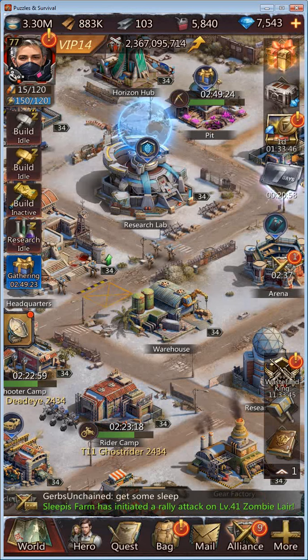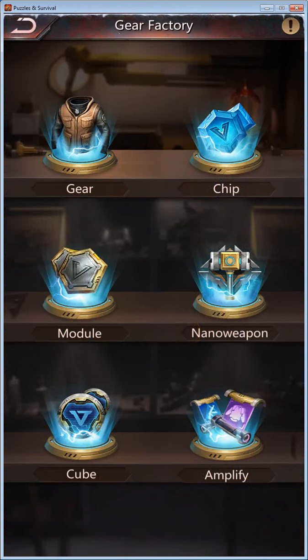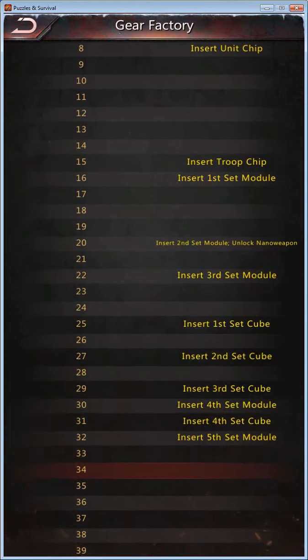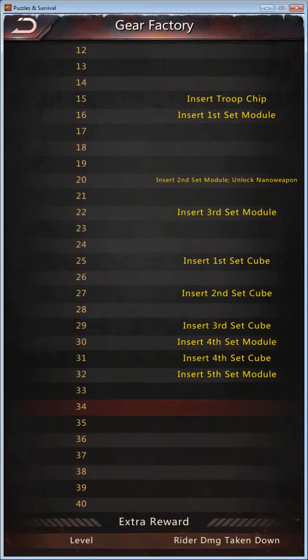Hi guys, it's the Mad Hatter Matador here, and this is an introduction to cubes. For cubes, you will need to have your gear factory on level 25 before you can insert your first set of cubes. Looking at the info here, the first set is available at level 25, then 27, 29 for the third, and the final fourth one at level 31.